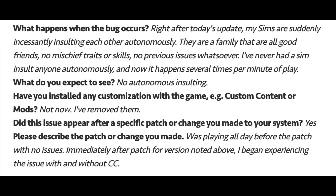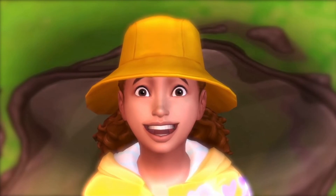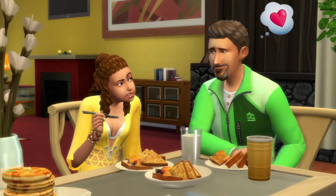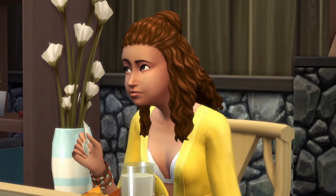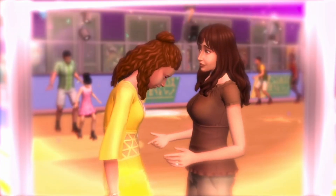The first bug we know that the Sims team has acknowledged they are working on is the influx of mean interactions. Basically, Sims are insulting each other incessantly, and this happens regardless of their relationship. But if there is a theme with any of these bugs on the forums, it's that gardening in Sims 4 is pretty much a hot mess, and these are far from the only bug reports for gardening.